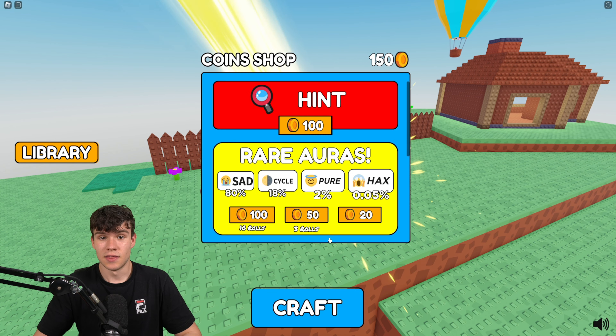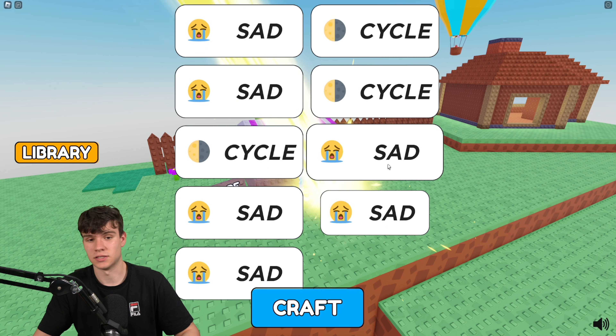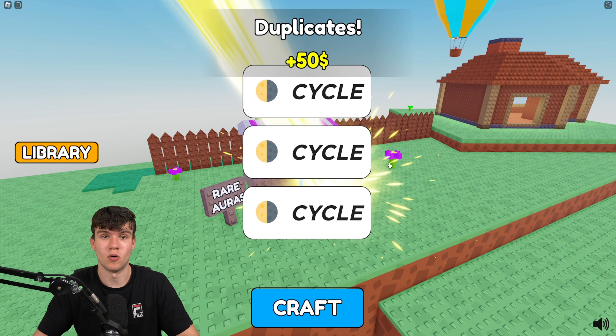Next, for Tropical, that's going to be Sand and Ocean — that's how you can make Tropical. That is pretty much all of the newest auras in the game. That's how you guys can craft all seven new ones that have just been added. Like and subscribe for more.